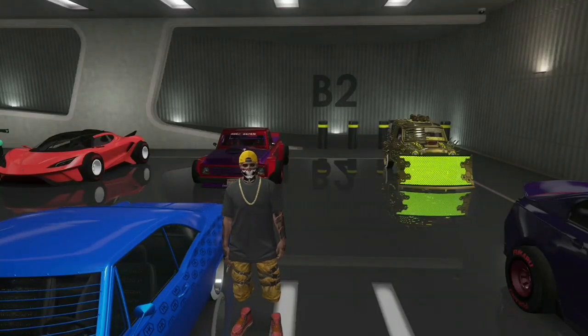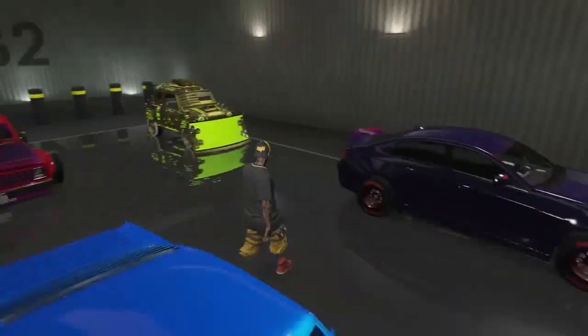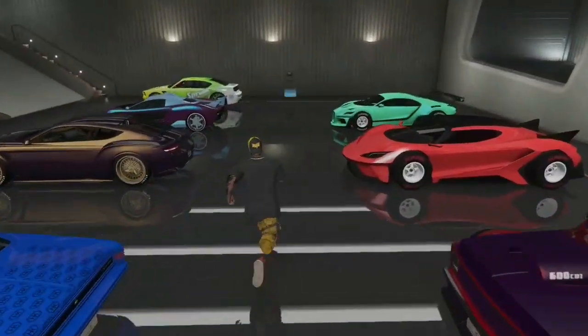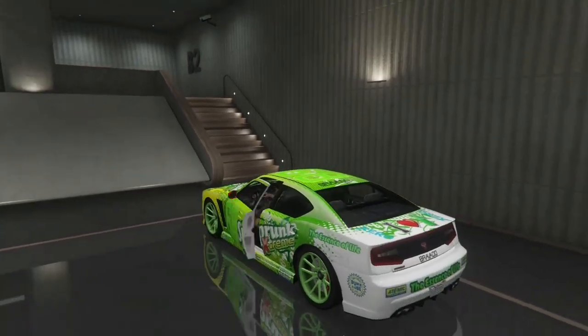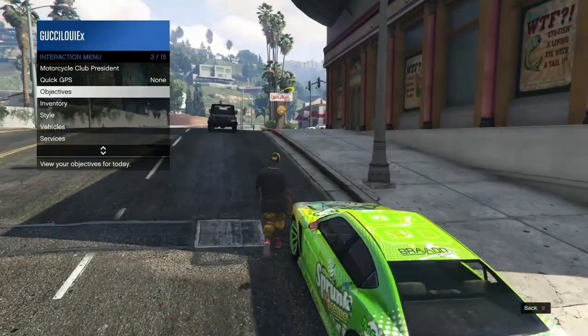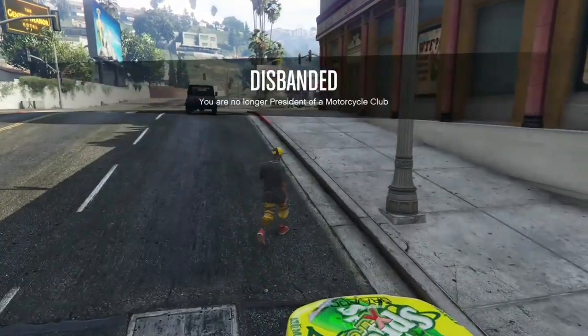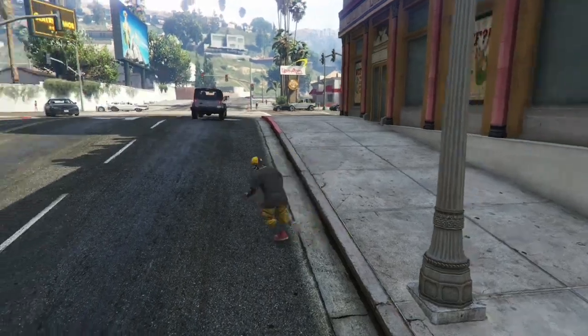I'm in the nightclub and I'm going to get into the buffalo. For some reason I ordered the wrong buffalo — this is the Sprunk buffalo — but I'm going to show you it still works. You can get into the other buffalo to make it skirtless. The skirts didn't come off this one; I was testing to see if it had the same ability, but I'll show you on the real buffalo right after this.